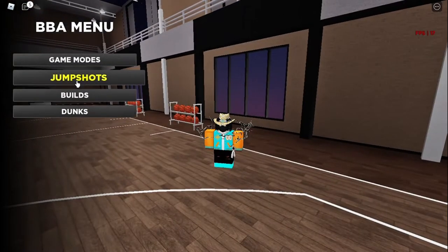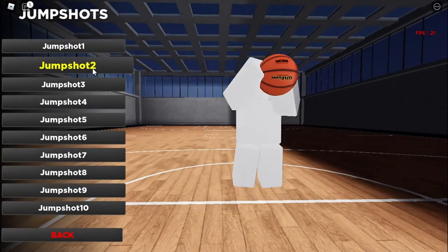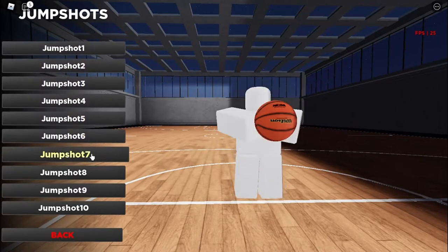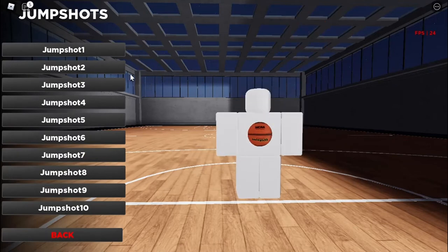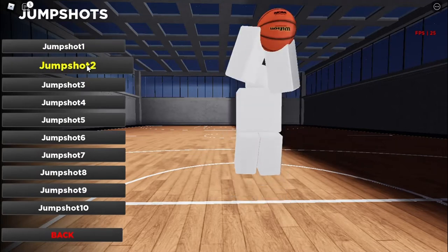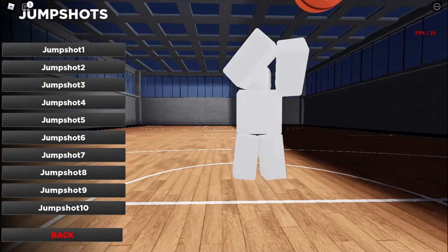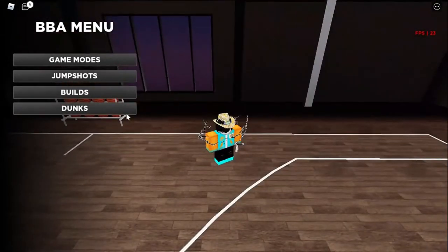I'm gonna start on the shooting guard build. We're gonna go to jump shots and I'm gonna show y'all what jump shot to use if you're on a guard — it doesn't matter what guard, just guard. You just gotta pick the jump shot that you have a really good time with. Personally I recommend picking the fastest jump shot. It's between jump shot two and jump shot three — personally I use jump shot three.